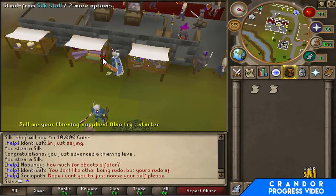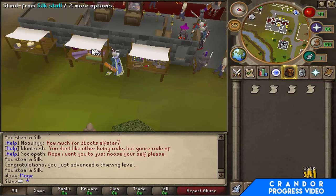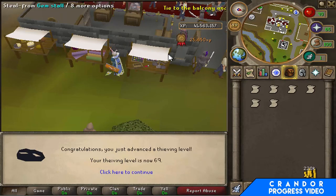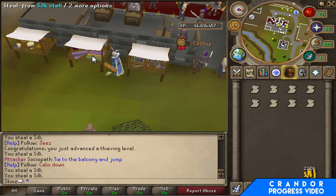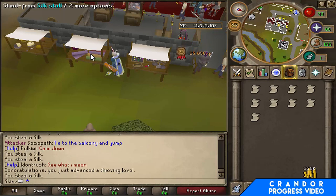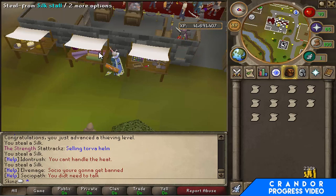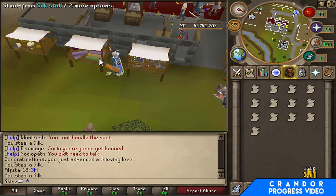So I started Thieving and XP is really quick. This is the second level stall — you need 50 to thieve from here. I'll just show you how much XP: 25.6k XP per thieve. So yeah, XP is quite quick on this — it feels like this with all skills besides combat. We're probably going to be maxed quite quickly because 25k XP for just the second stall is quite a bit.